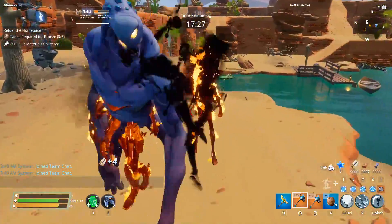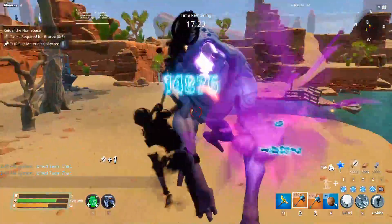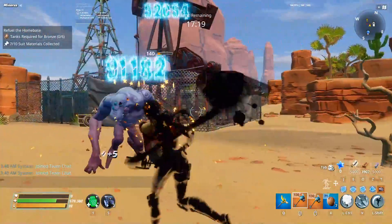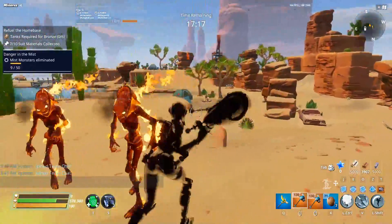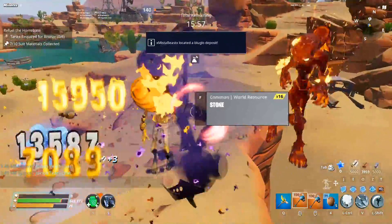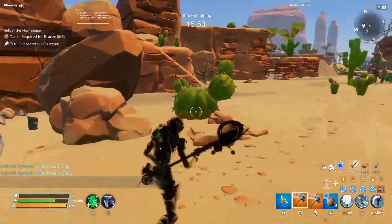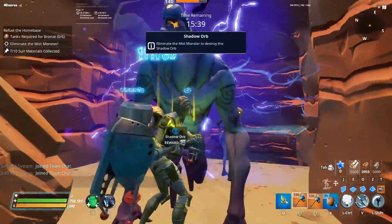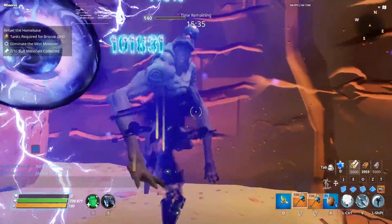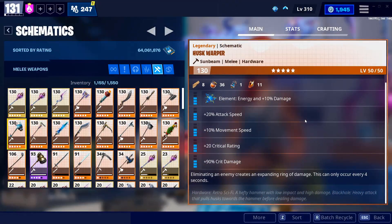Aside from the heavy attack, this is a very fast swinging weapon. This is one of the fewer weapons in the game — a lot of hardwares have this option, but a lot of swords and axes don't — where you can have an attack speed, crit rating, and crit damage perk, which means you can do away with that slow swing speed, and that's very important to note. I would never recommend double crit damage on this. You really want that attack speed perk. It'll be a lot easier to use, a lot better in game, and a lot higher damage output because you'll be swinging faster.